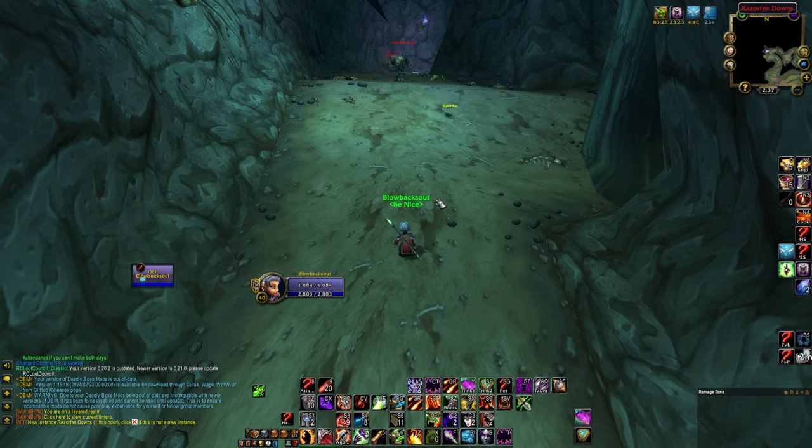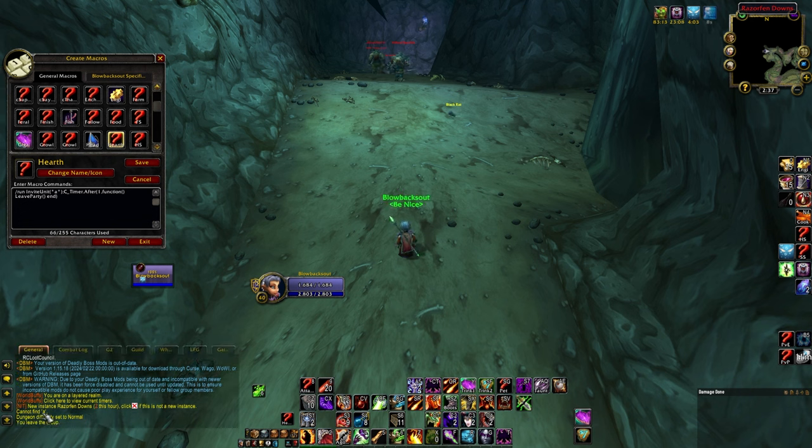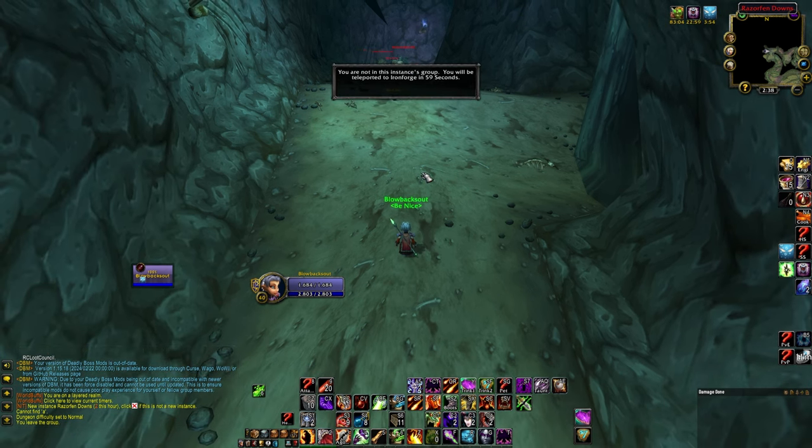What's really nice about this — if you're questing in Dustwallow, or you just happen to be in Dustwallow and you don't have your hearth, you can dungeon hearth. I'll put this macro in the description. It's already on my bar right here — you just click it. It'll try to invite someone named A, can't find that person, but it still puts you in a group for a sec and then leaves the group automatically, so that will dungeon hearth you. That could be a good use of this.